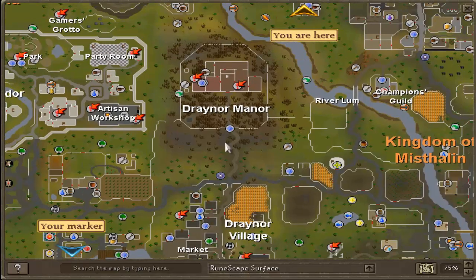Next you're going to want to home teleport to Draynor Village, walk up to Draynor Manor, and enter the manor. Walk to your left and pull the lever, then talk to Ava and buy all of her feathers. The only requirement to get in here is completion of the quest Animal Magnetism.